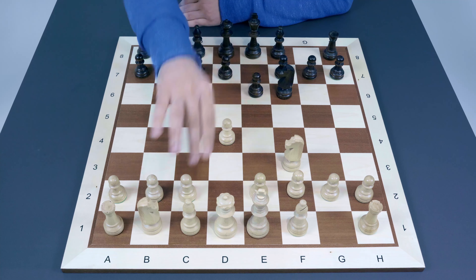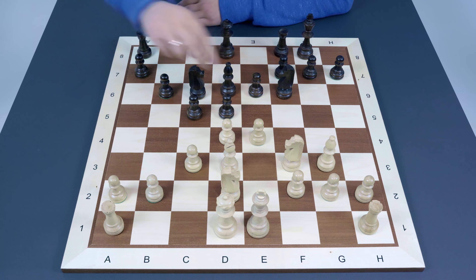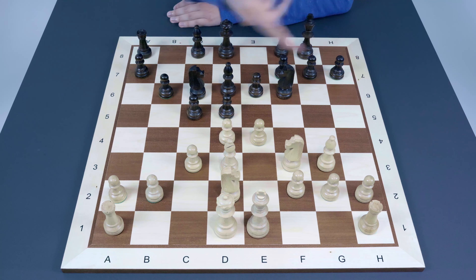We already analyzed Nne5 in the previous video. This one focuses on the interesting and sharp e4 continuation. At first glance it looks premature because White is not castled and is trying to open the center, but in fact White needs only one move to castle if there is real danger against the king. It's quite unclear how Black is going to exploit the king on e1.